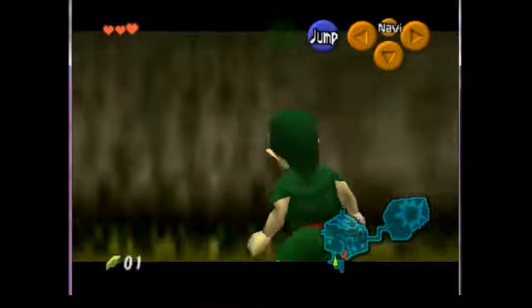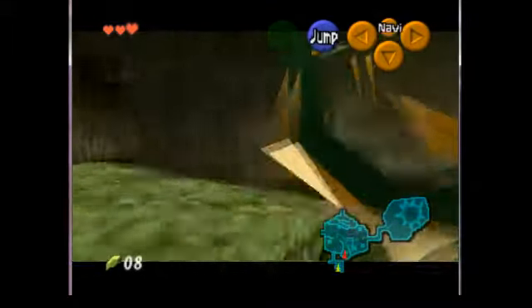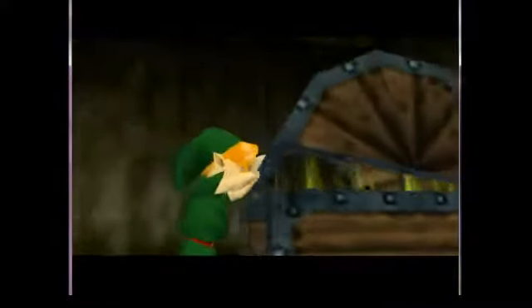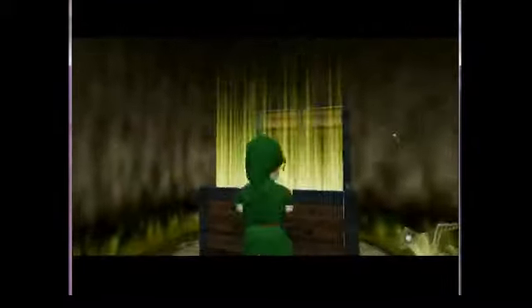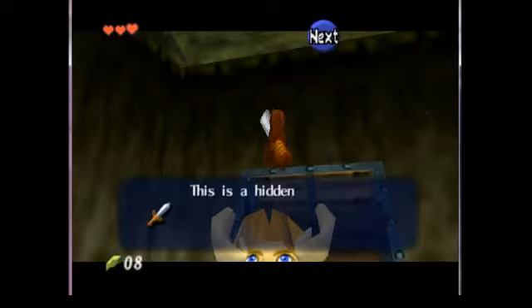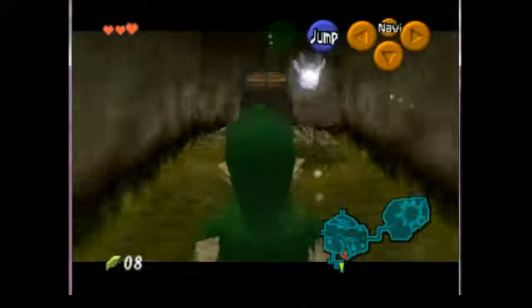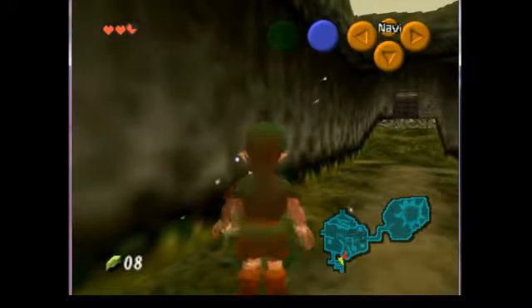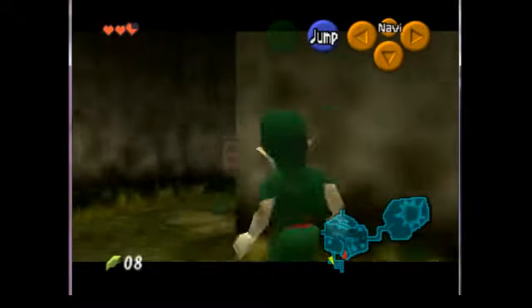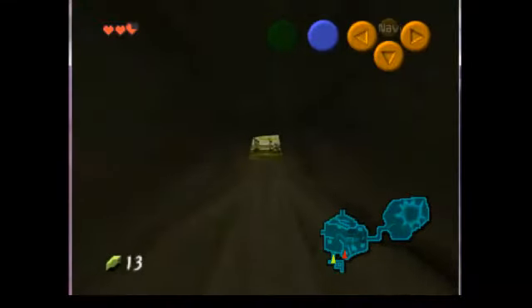I have to start out by getting the sword and shield — I need 40 rupees for the shield. Any time I run backwards, it's mainly because running backwards is the fastest way to get around; it has the same acceleration as a roll but it's continuous. If you see how slow the text went for getting the Kokiri Sword, I'm playing the American version. The Japanese version has much quicker text so the run goes by quicker, but we're mainly just doing this for entertainment purposes.